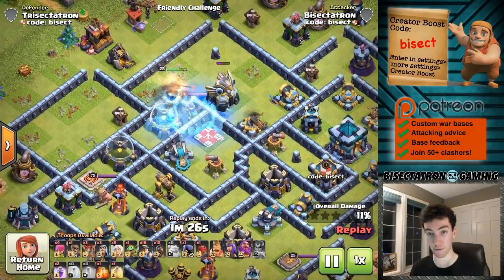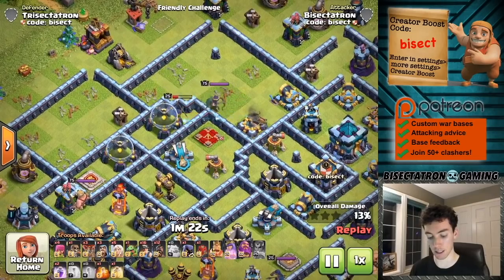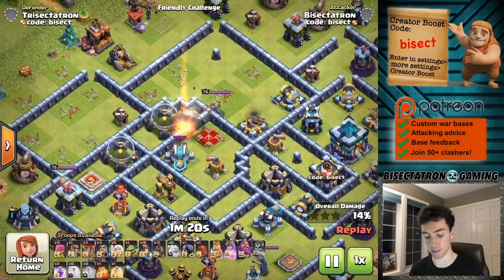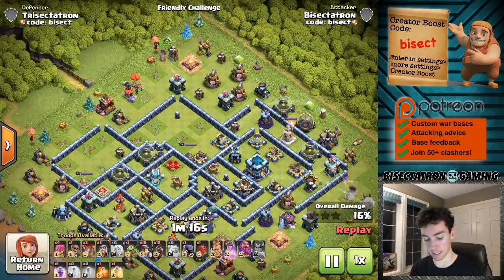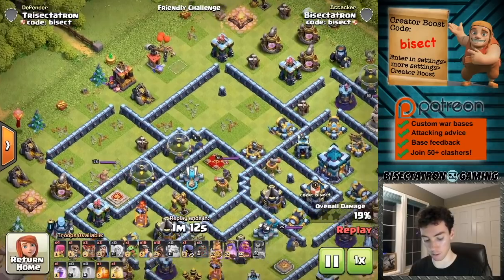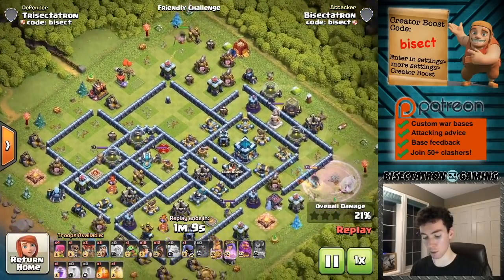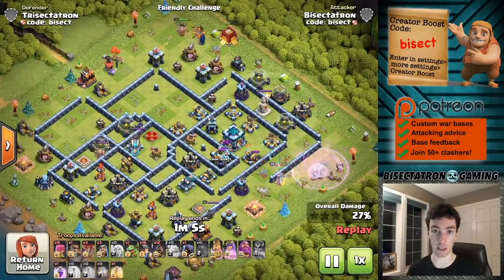I used the freeze to make sure the Royal Champion didn't aggro onto the queen. I was all out of invisibility spells at that point, so one more spell got the job done. Was able to get a very nice Royal Champion walk completed — from the inferno all the way over to the eagle. That sets up the queen charge on the other side, and then hybrid in between.